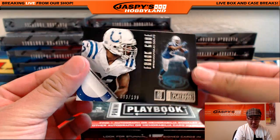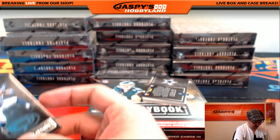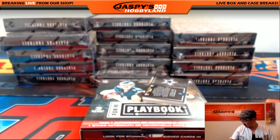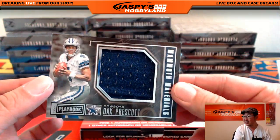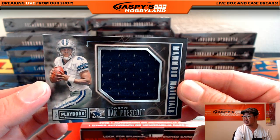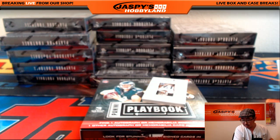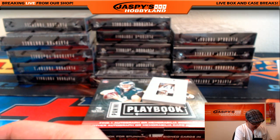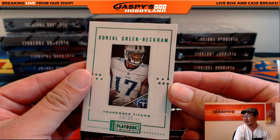We're going to start off with Frankie Gore, 63 out of 190. I don't know if they call him Frankie — I better not assume. There's a relic for Dak Prescott, 166 out of 199. Mammoth materials. That goes out to Tim Langston and the Cowboys.